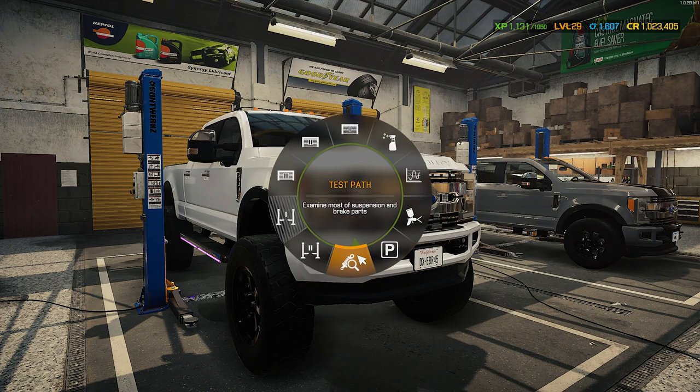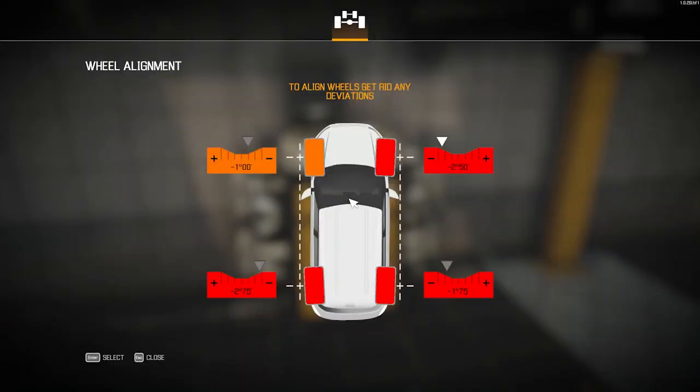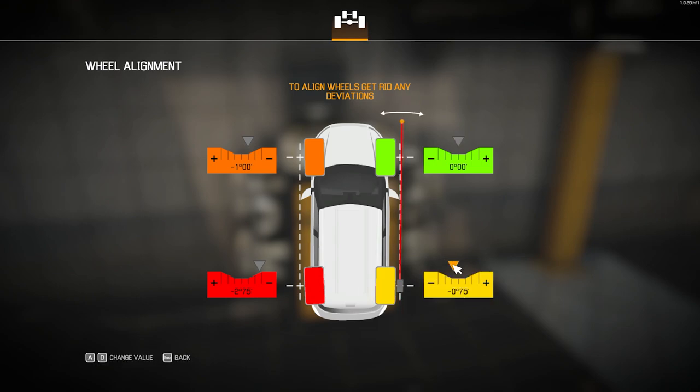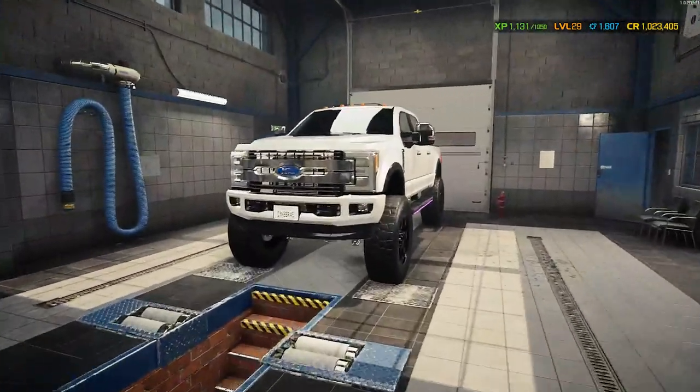All right, first stop — test path. Let's get the wheels aligned. These bad boys are definitely going to need alignment — yep, like I thought. There we go, all the wheels and tires aligned.